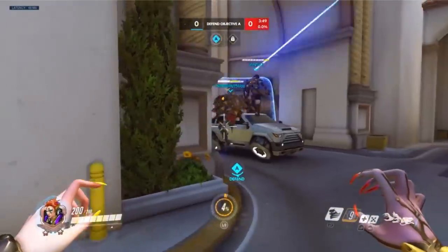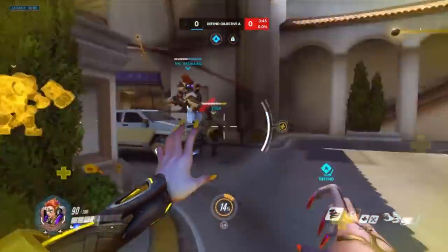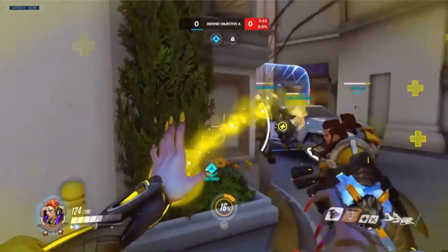I like throwing a damage orb at the very beginning — it's pretty good to help build ultimate charge faster.